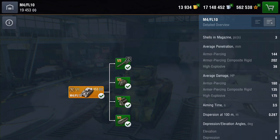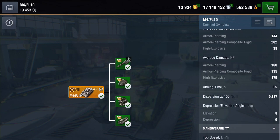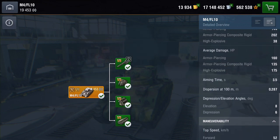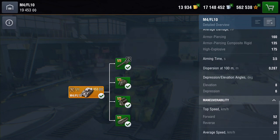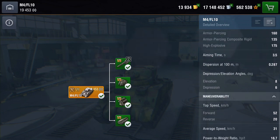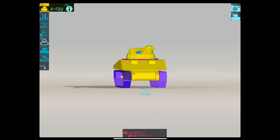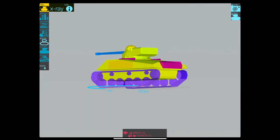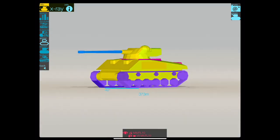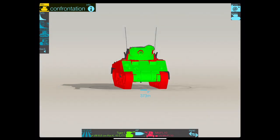Penetration is 144mm on your AP, 202mm on your APCR, and HE is HE. Damage-wise you're knocking out 160 per shell AP, 135 APCR, and 175 on your HE. Aim time is not too bad at 3.5 seconds. Depression — you haven't really got any; six degrees is enough but it's not enough if you know what I mean. Speed is pretty nippy; you'll get an average of 31 km/h with a top speed of 52.